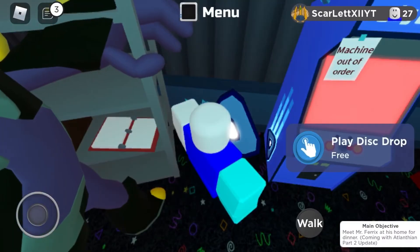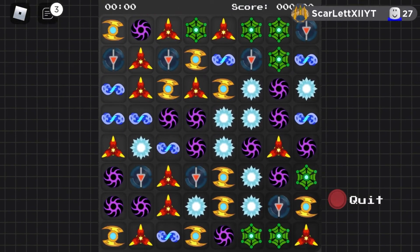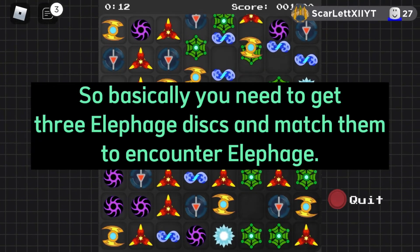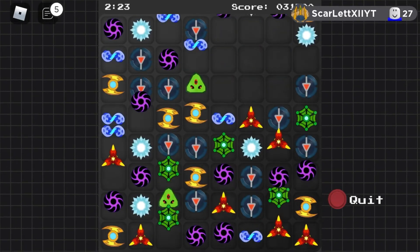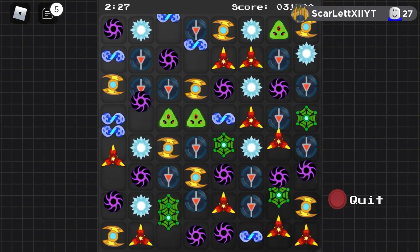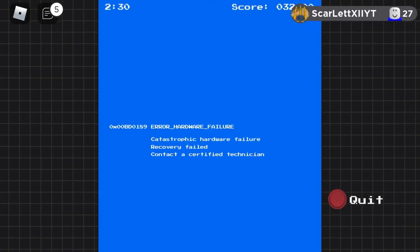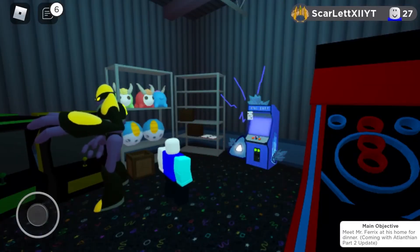The machine says 'out of order' — but we can play it for free. We have to connect patterns but it's glitching and lagging badly. There are three of them and I can't even see which one is the proper pattern. Let me see if I can match them together.